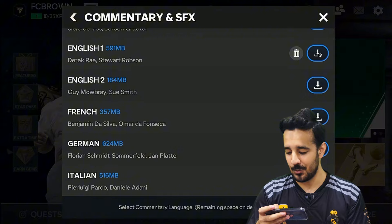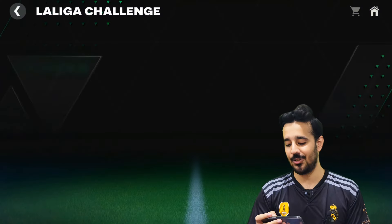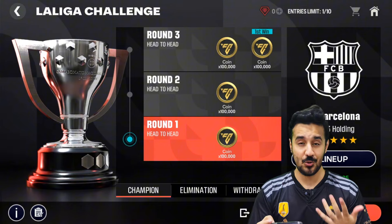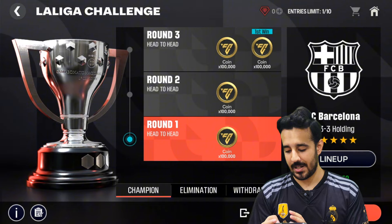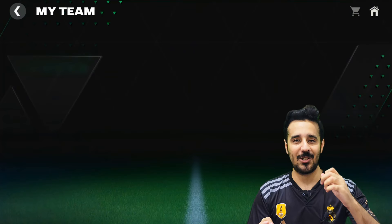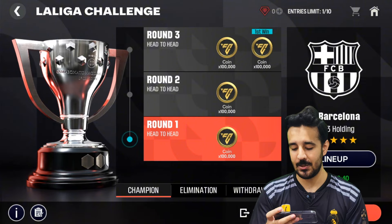Now let's talk about the thing everyone was hyping — the La Liga challenge, also called club challenge. You can see round one, round two, round three, and you can select your favorite team. It's similar to the Euro tournament, World Cup, or UCL events. I selected Barcelona and searched for a match — it's a head-to-head match. This link is available to a restricted group of people, so I wasn't sure I'd get an opponent, but we finally got one.